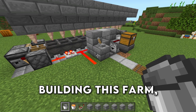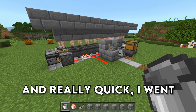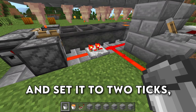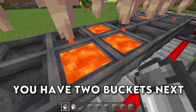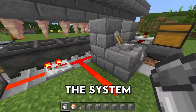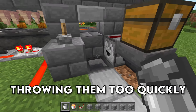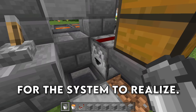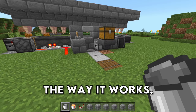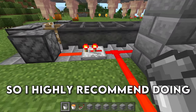If you guys have any difficulties building this farm, this world will be available for download on my Discord. Also, I went ahead and added a repeater set to two ticks because when you have two cauldrons full of lava next to each other, the system works too fast and you end up taking both lava buckets and throwing them too quickly — the system will actually spit out three buckets instead of one. It's a lot easier if you add this repeater in, otherwise you're going to have a couple buckets slip through the system.